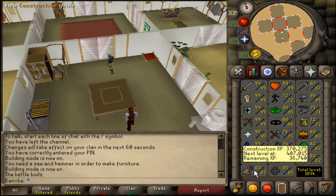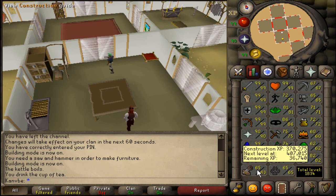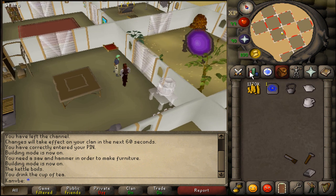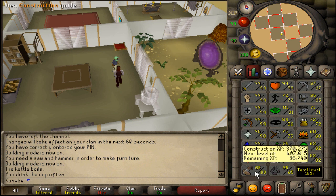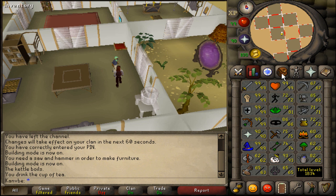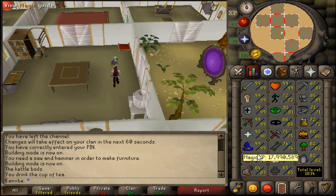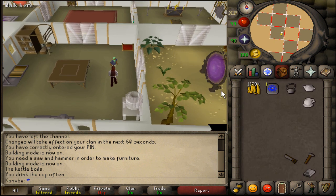I can show you an example right now. My construction is 63 — when I drink it, it boosts up to 65. That's all you have to do. You can save 800k without leveling up to 65 the normal way. That's how much planks are costing for oak larders right now, so I'm saving 800k. Now I just need the items to make the restoration pool.